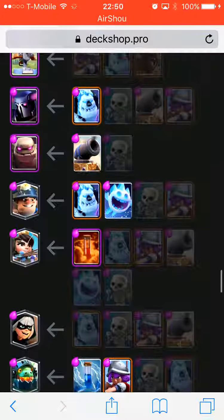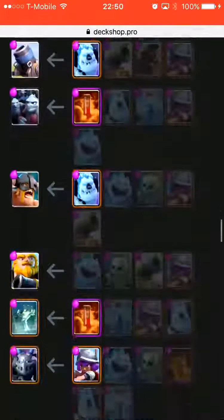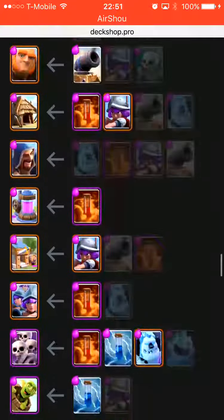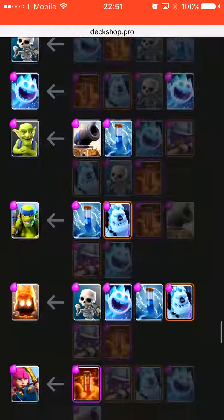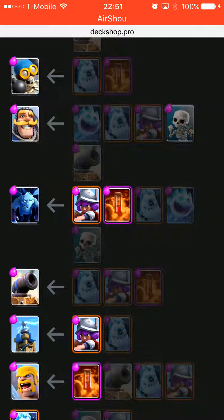If you're facing a certain card over and over, like royal giant, focus on what cards can counter it and build your deck around that. This is a very good deck that counters a lot of stuff. If you're facing someone who really knows what they're doing with a beatdown deck or chip deck, you could have problems, but this deck does well against beatdown.